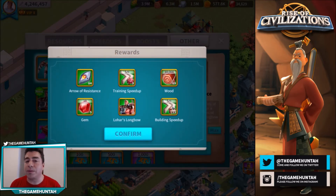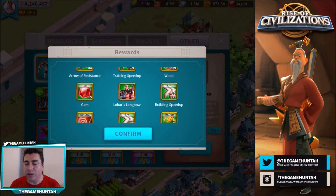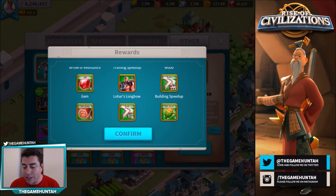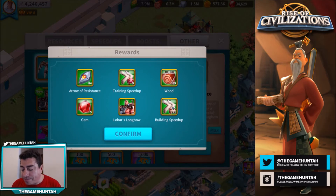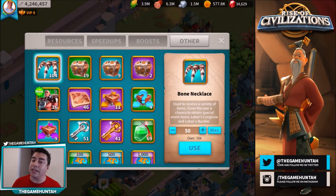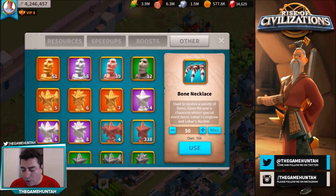We used 15 necklaces and look at the rewards: we received Arrows of Resistance, which is great for unlocking the watchtower, speed-ups for training, tons of resources — 10,000 food 69 times, that's a lot — some gems, seven Lohar bundles, speed-ups for building, and some food. The rewards are quite great overall.